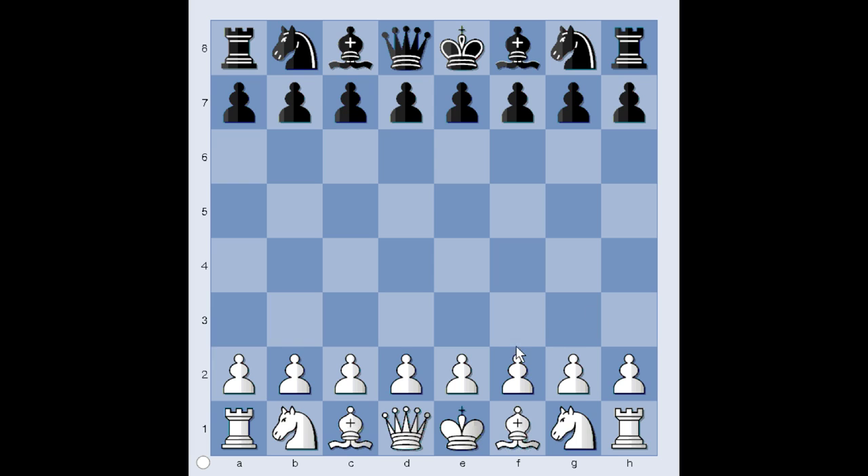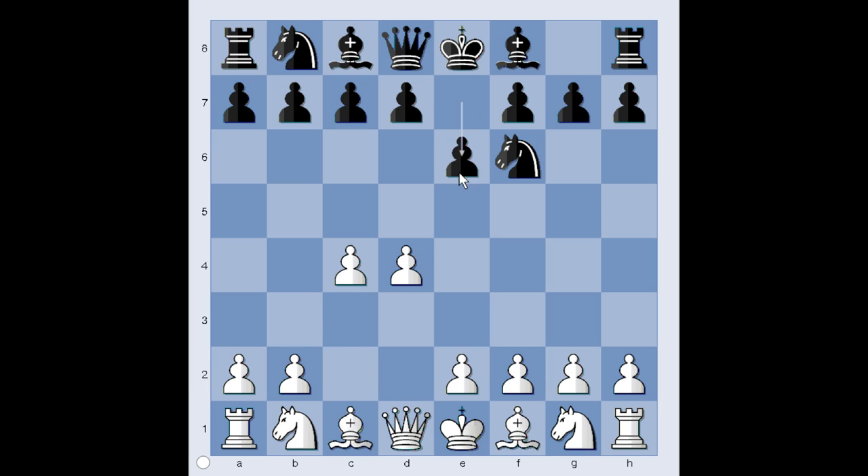Peter Svidler had the white pieces and he started with d4. Aronian played knight to f6, c4, e6, knight to c3, bishop to b4 — the Nimzo-Indian Defense.